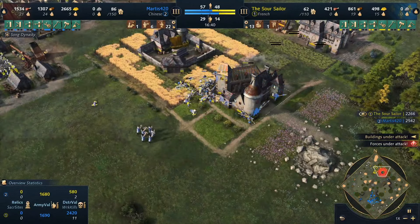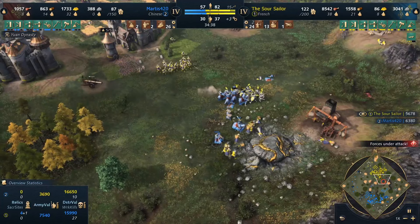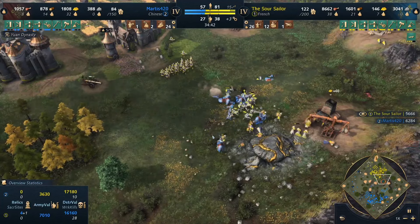I go onto a gold node because I'm running out of gold. He notices and comes to kill my villagers — I lose quite a few, which is a shame. I move my troops over to defend before he kills any more, and I bring the villagers back because I desperately need that gold. All my troops come across and we defend there nicely.